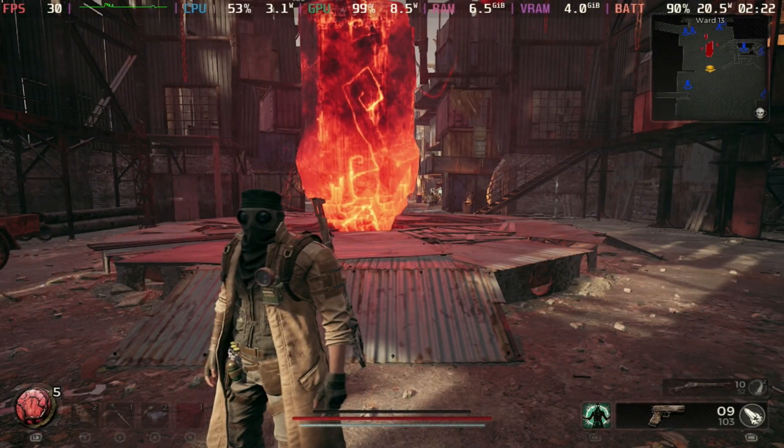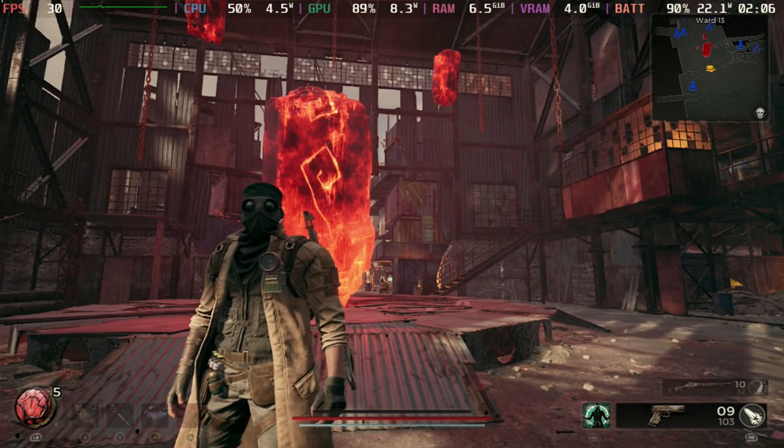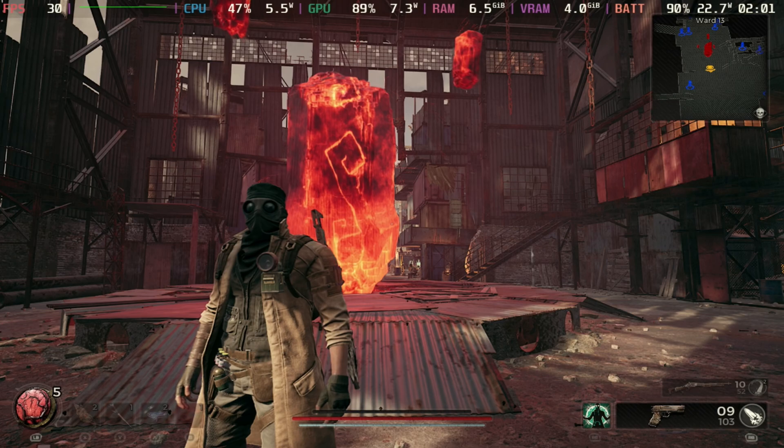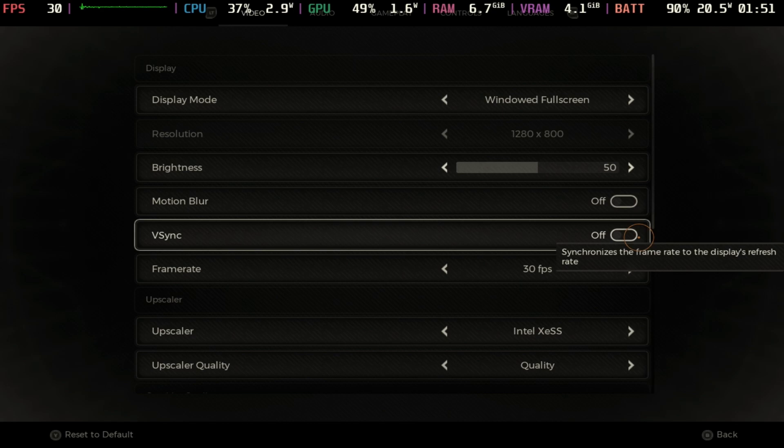Unfortunately the settings that it gives you out of the box still aren't great, but as you can see here, running our settings from the previous video — which I'll recap here — pretty much all low and 30 fps frame cap with the Intel XESS upscaler at quality.